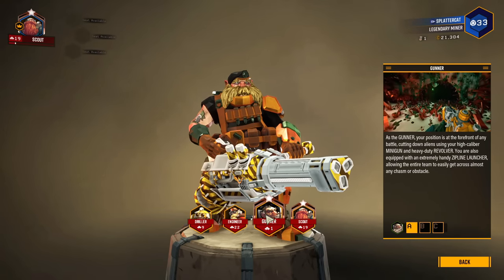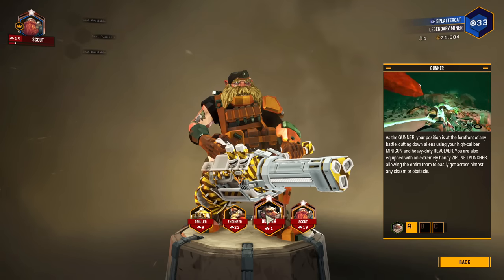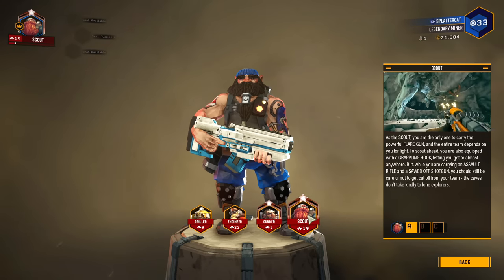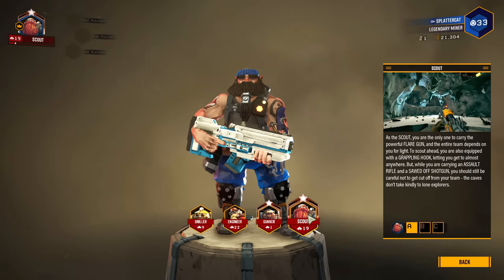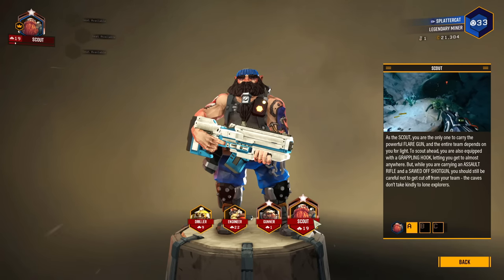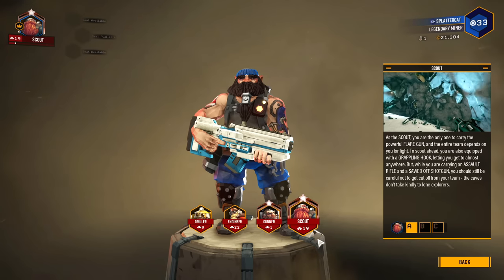You've got the Gunner — he puts up zip lines that people can use to move around. He's got a minigun, an autocannon, all kinds of fun stuff. And you've got the Scout, who is responsible for scouting. He's fast, has very little HP, has the ability to illuminate areas, and can reach spots no one else can reach by using a grappling hook.